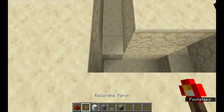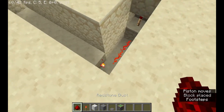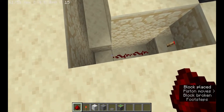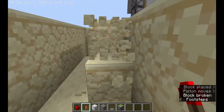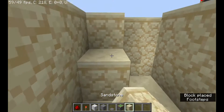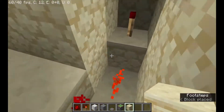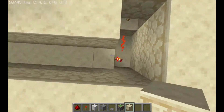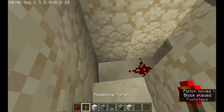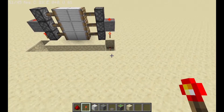Now you place two redstone torches and two redstone dust. My mistake — you need to do it like this. You need to have a two-long, three-deep gap, and the same length for a two-deep gap. Then do the same with one redstone and two torches on this side, and then you're almost done.